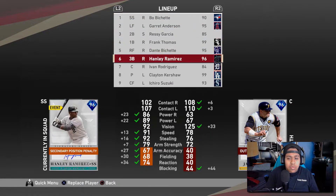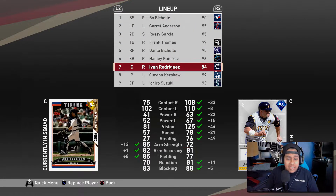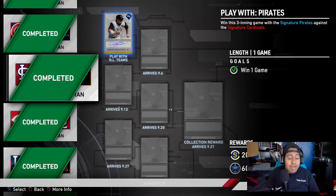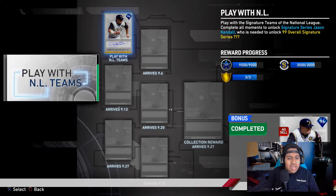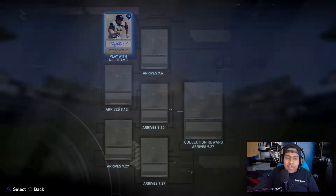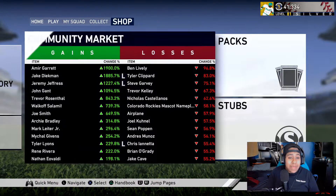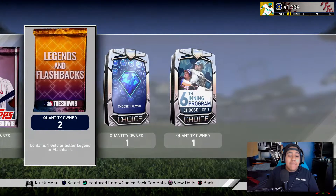We're gonna add Jason Kendall to our squad and make massive improvements. I had an 84 catcher Ivan Rodriguez and the 95 Russell Martin, but I don't like him. Now we have an improvement — Jason Kendall has max vision so his power-contact is gonna be big. The moments are actually not that hard; I think it'll take maybe four to five hours for you guys to complete, and I do recommend it.